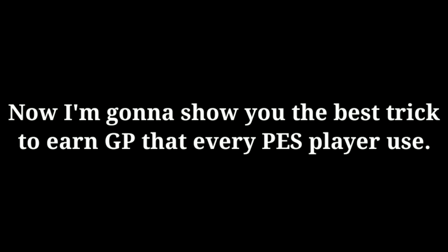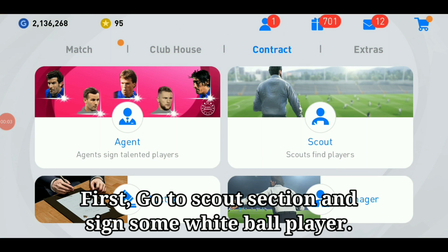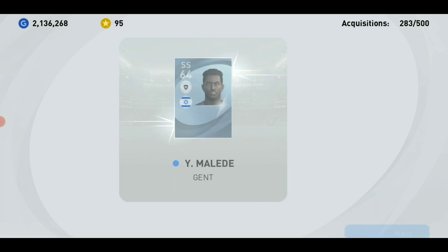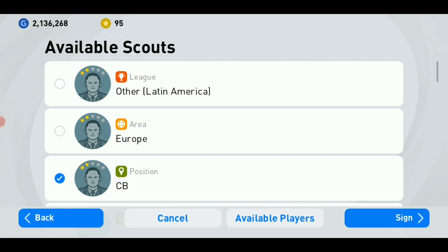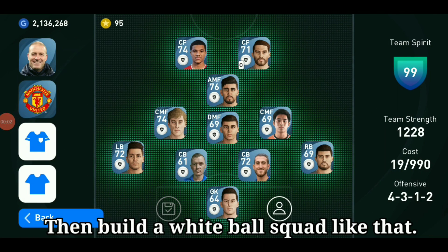Now I'm gonna show you the best trick to earn GP that every PES player uses. First, go to the Scout section and sign some white ball players. Then build a white ball squad like that.